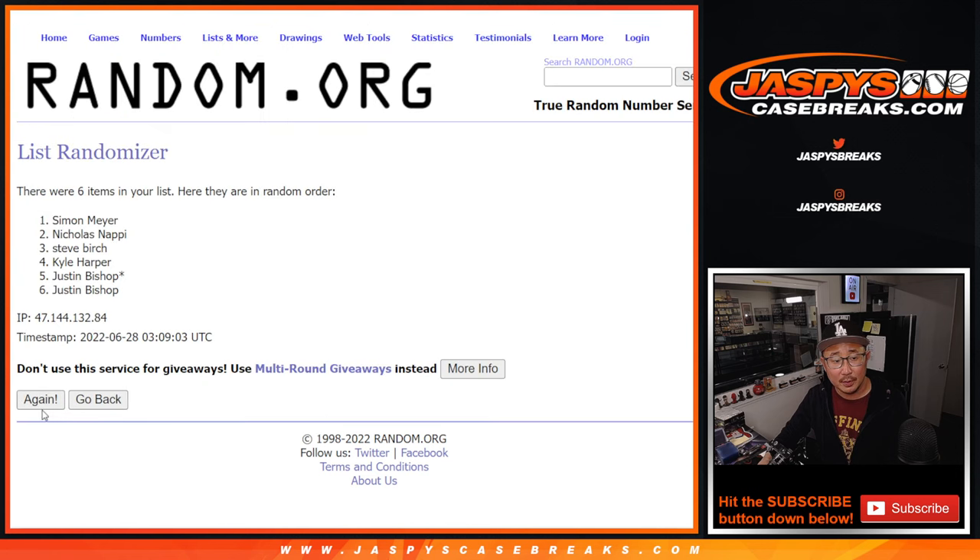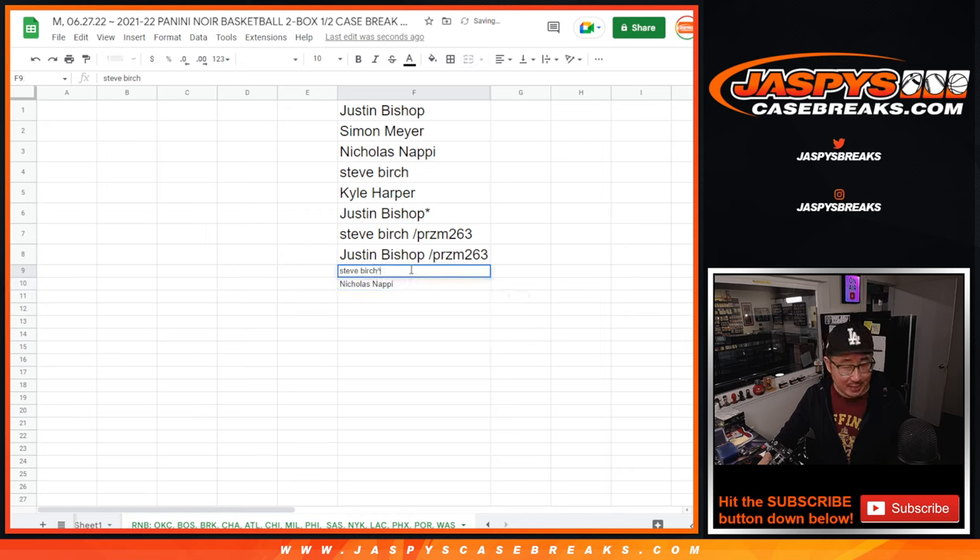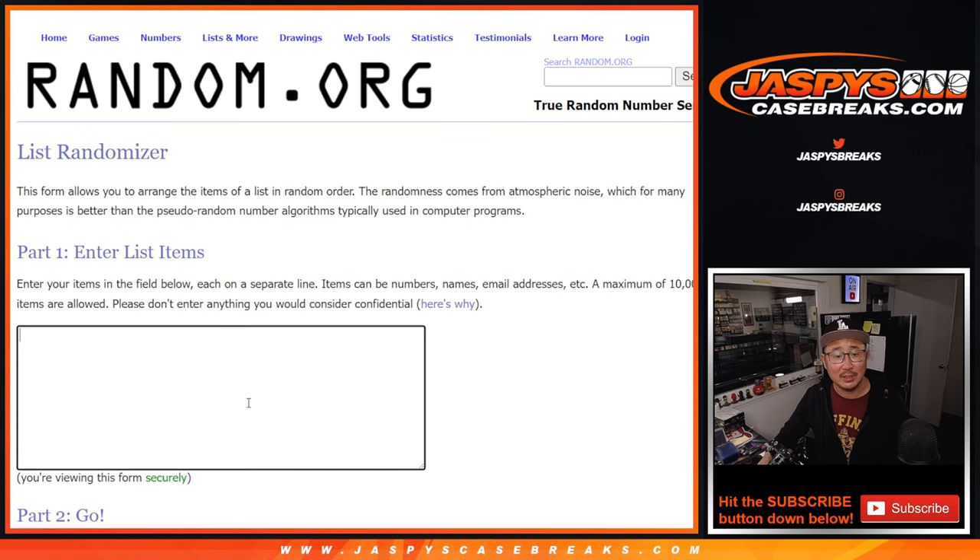Rolling one, two, three, four, five, six, and seventh and final time. It's Steve and Nicholas — congrats to you. Extra spots going your way. We'll put a little rooftop next to your name so you know those are the extra spots.